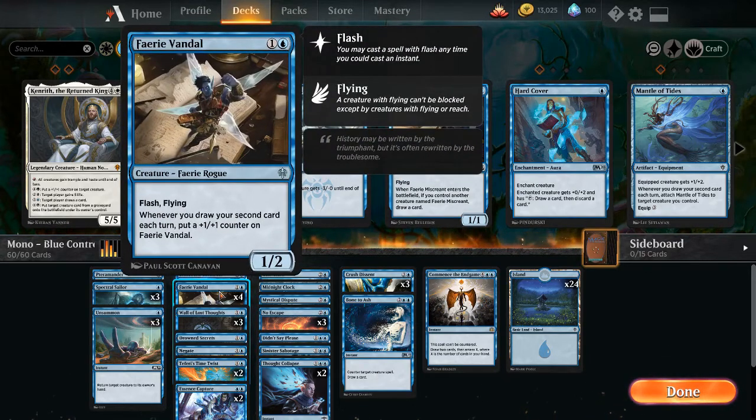Fairy Vandal for 1 and a blue — Flash and Flying. You get a 1/2 Fairy Rogue. When you draw your second card each turn, put a plus-1/plus-1 counter on Fairy Vandal. After we've gotten past 8 lands, if we don't counter something on our opponent's side, we can use Spectral Sailor to draw 2 on our turn, since most of our cards are below 4 CMC. We can also draw an extra card with Spectral Sailor depending on how early we are.